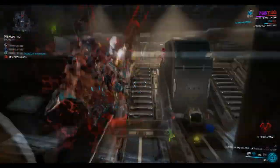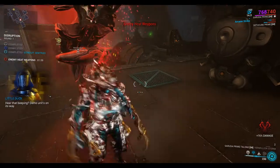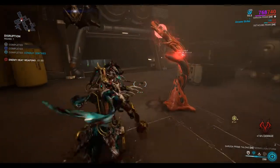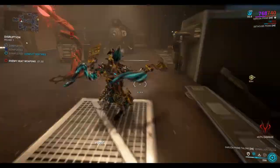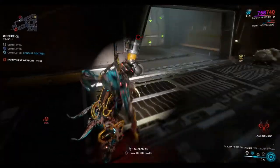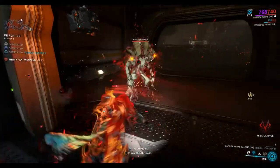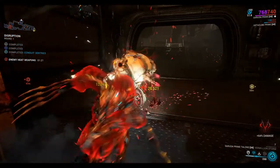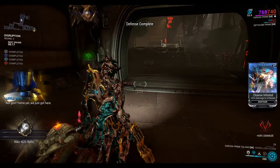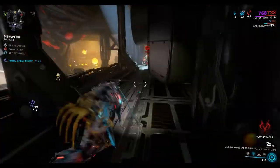I'll put a link in the comments for a longer version of this video. Each round is a round of four conduits and you can do as many rounds as you want. I usually do six to eight rounds and then repeat. Here's a demolisher — Demolisher Thrasher. He dropped a Neo N20 Relic, which is quite a good relic.